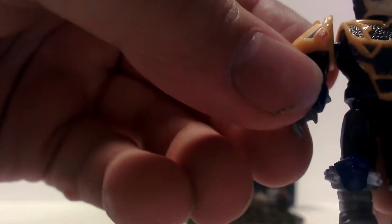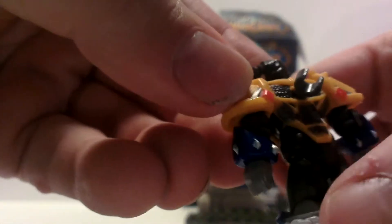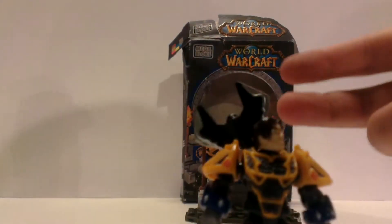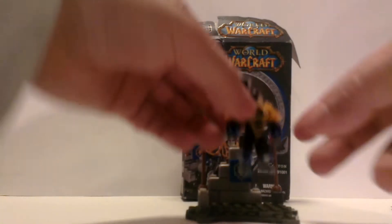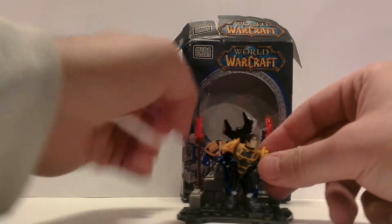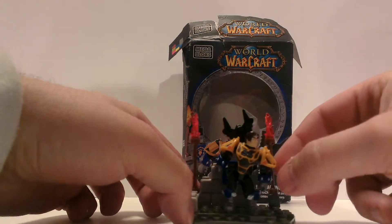I believe this is the Redemption set from Blackwing Lair. He does have a little clip on the back that goes right there in the little hole. You can put his weapon on, just like in the game. Which is pretty cool.